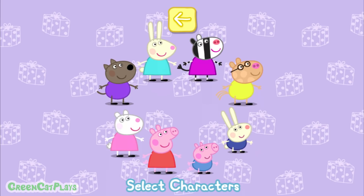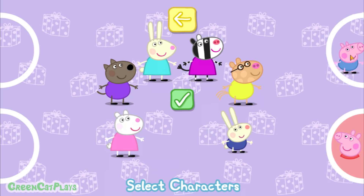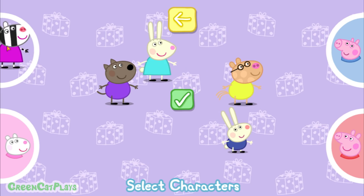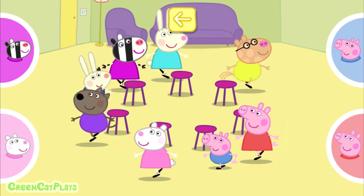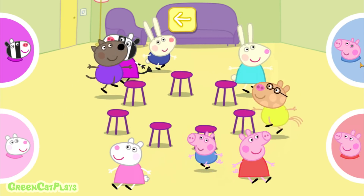Choose the number of players for this game. When each player has chosen, press the tick button to continue. Tap your circle to make your character move. When you stop tapping, your character will sit down.